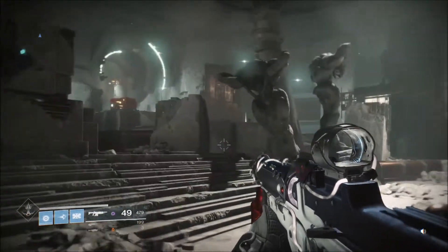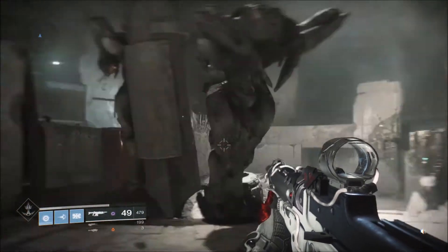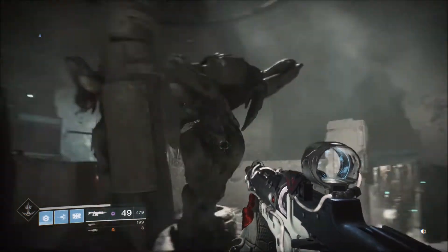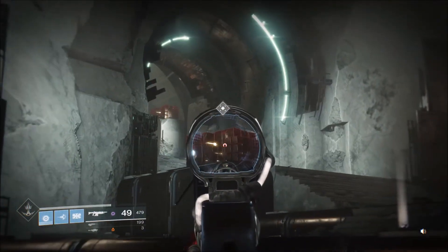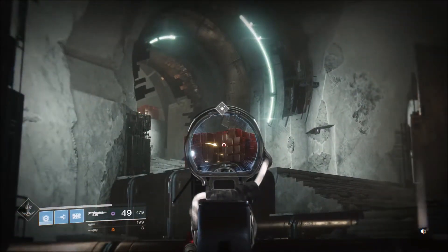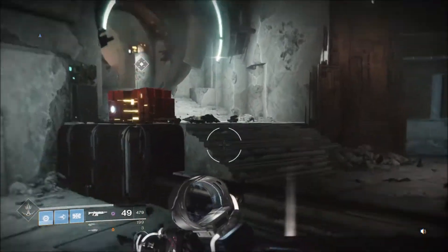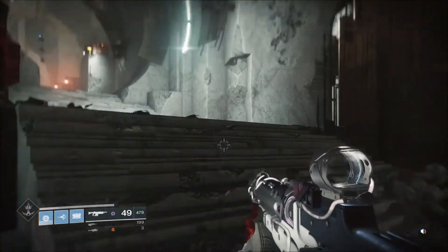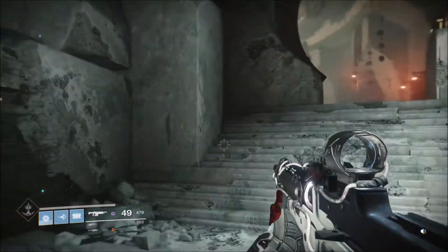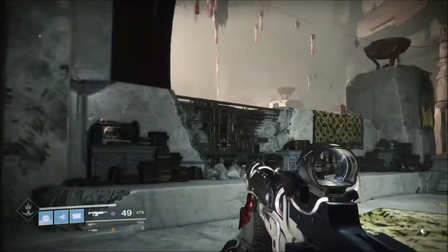In this circular room you will find most of the time two collectibles — they'll be in one of several spots here. There's always one in a consistent spot, so as a rule it's two in this room and two in the other room. However, on some occasions you'll find only one in this room, usually the one over there, and then three in the other room.